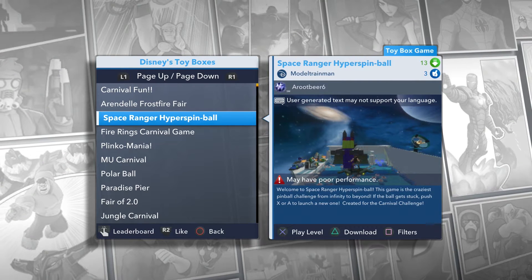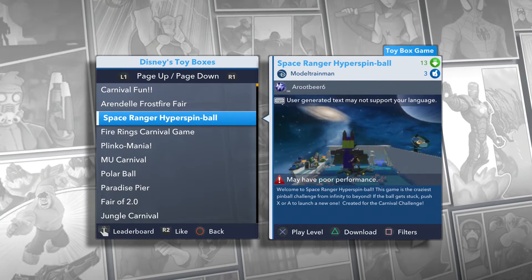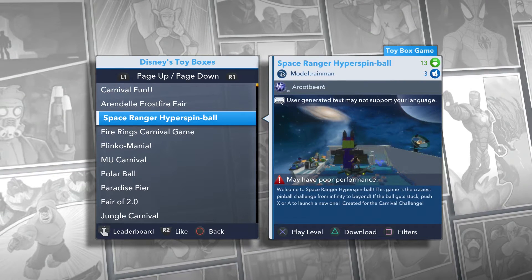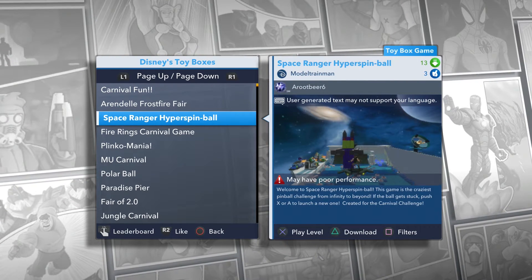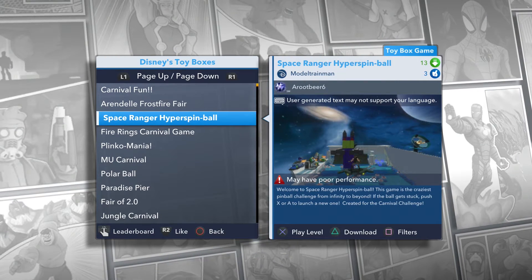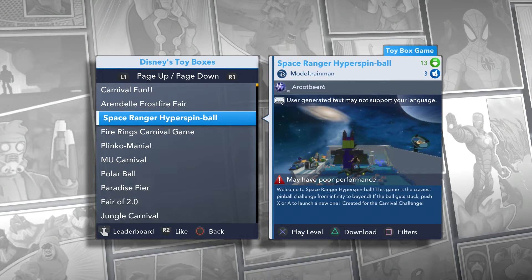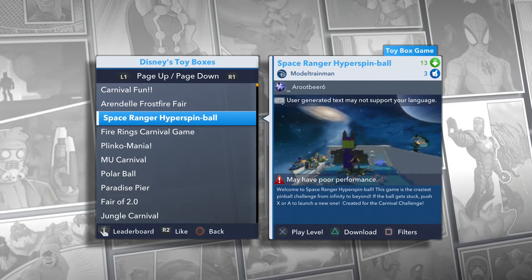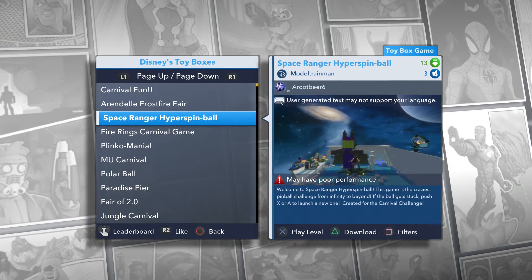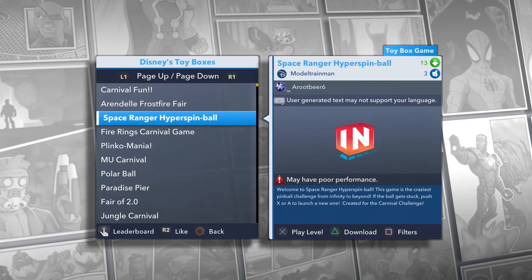Hey everybody, it's Keener Family Gaming and we are back with another Disney Infinity 2.0 Toy Box. Today we are doing Space Ranger Hyper Spinball by Mr. Model Train Man. Welcome to Space Ranger Hyper Spinball. This game is the craziest pinball challenge from infinity to beyond. We're playing with Mr. Donald Duck.